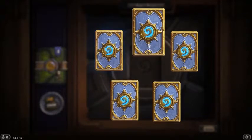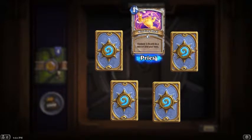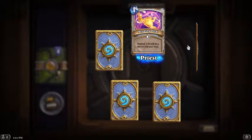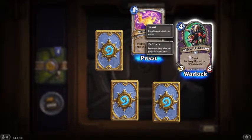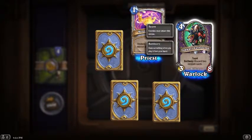That's the rare. Restore five health to a minion and your hero - okay, that seems pretty good, get two uses out of one card. I like that value. Four mana 4/3 with taunt, battle cry: discard cards at random. This card could be good, maybe. I'd probably play it in my warlock deck.